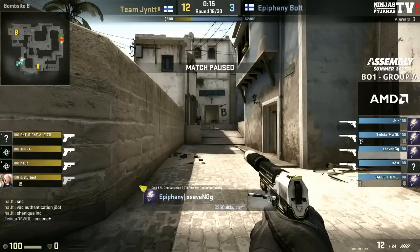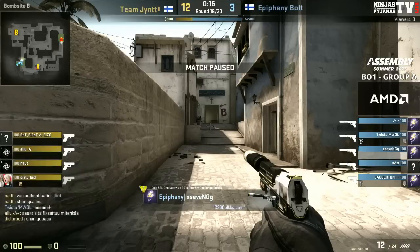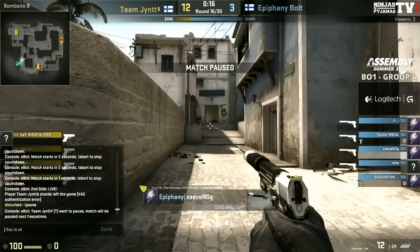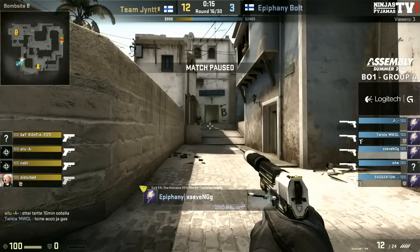We've got a player with a VAC authentication error I believe. This does seem like it — yeah, we've lost Ston. Sorry, my mistake — it's actually Ston that's gone. It shouldn't take too long to get that fixed but these things can take time. It's going to probably be about a 10-minute break. I don't understand Finnish but I believe it's saying it'll take about 10 minutes to fix — typical for a VAC authentication error.